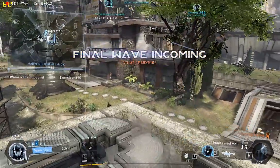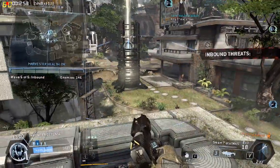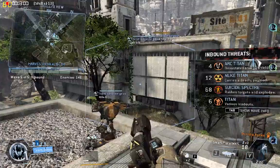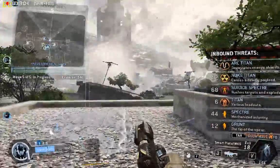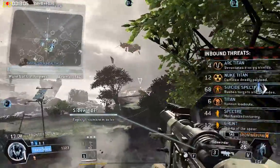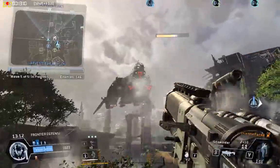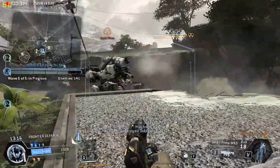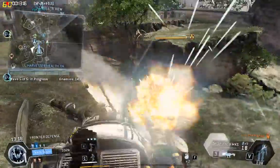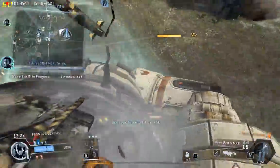This is the last wave, pilots. Buckle down and defend the Harvester. You've got ARC Titans and Nuke Titans inbound, guys. You might want to hang back and let them come to you. Team, got a Nuke Titan approaching — don't let it detonate near the Harvester.